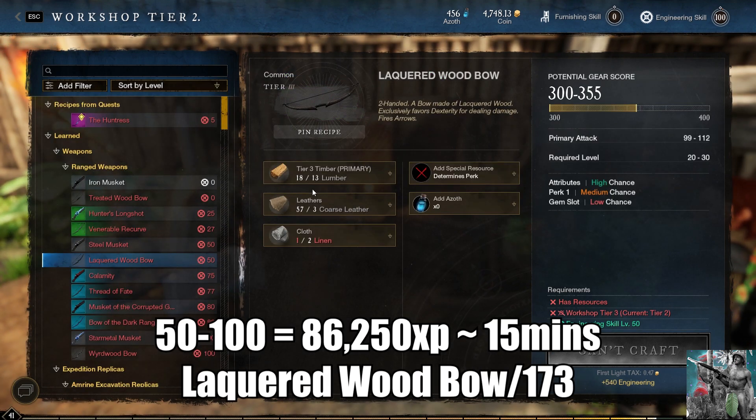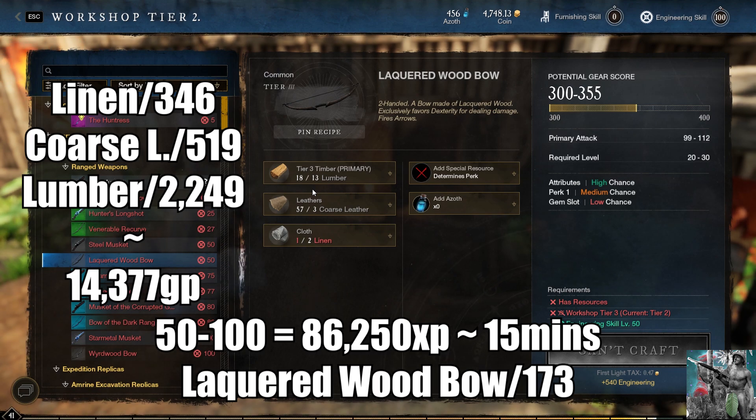From levels 50 to 100 you're going to need 86,250 XP and you're going to have to craft 173 bows. It's going to take a total of 346 linen, 519 coarse leather, and 2,249 lumber. The priciest thing is the lumber at 13,500 gold, which is why you want to save your wood to make lumber so you don't have to spend as much. This is going to take about 15 minutes if you have all the materials ready.